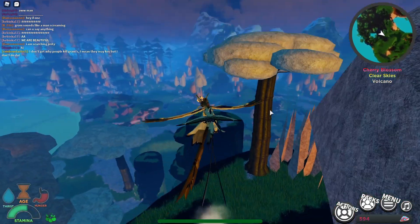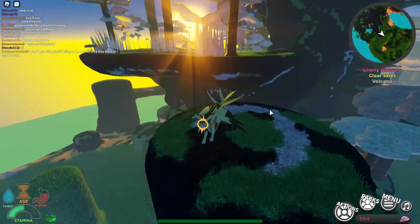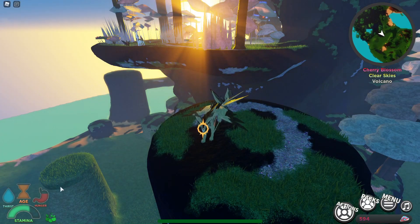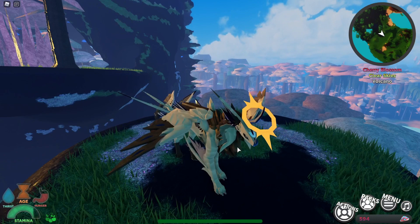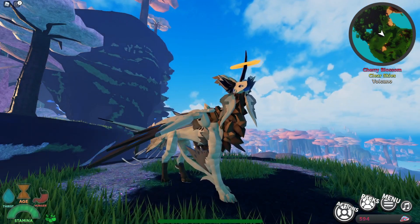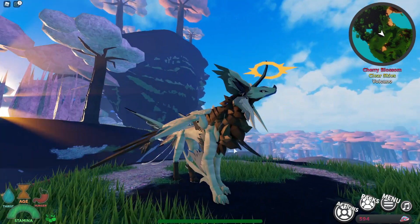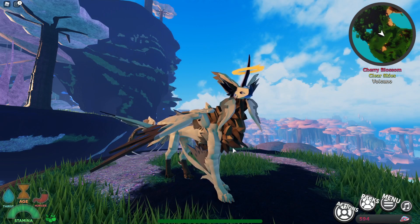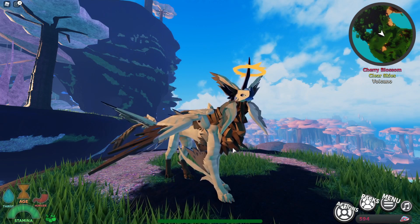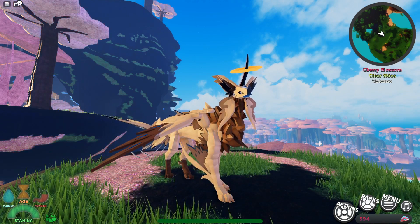Let's go and land on this little pedestal here. I've placed a nest down so I've got eggs being made, which is nice. Let's test out our calls. Call number one. Do not open your mouth. Call number two. Call number three. And call number four.